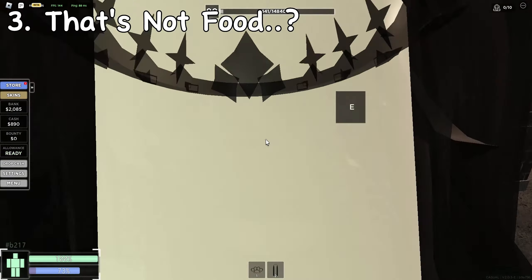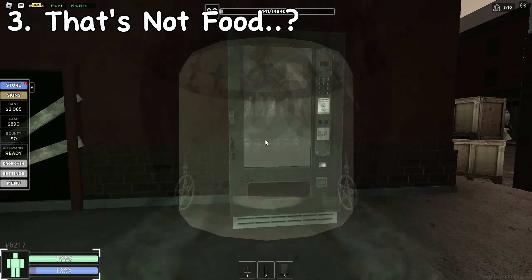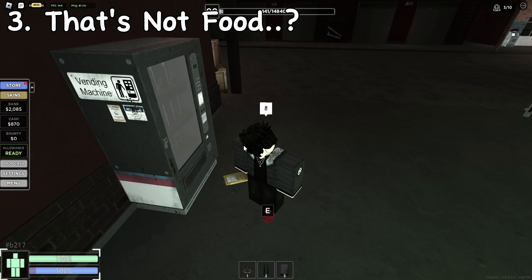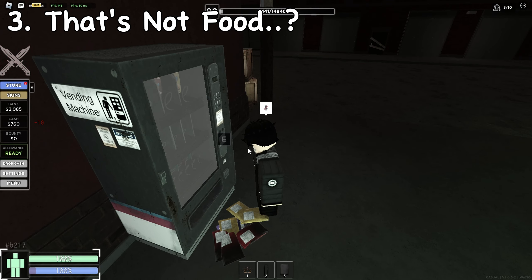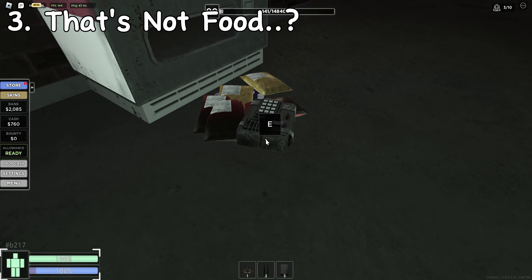Vending machines — we love them, right? They give us sweet treats, savory foods, and even sweet drinks. But sometimes they can give you stuff that's not exactly edible or drinkable. If you count stuff like Rage Dose as edible, sure. If you don't ever break it with how much you use it, you can get a C4.